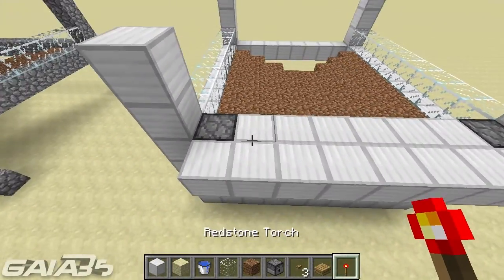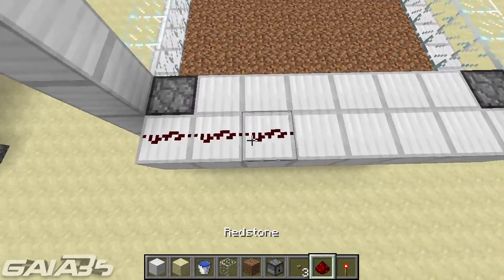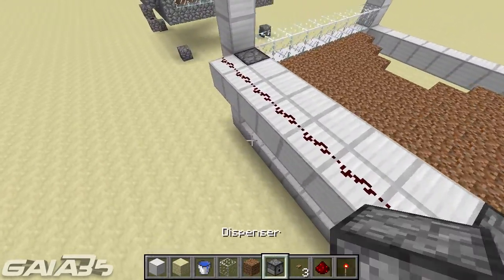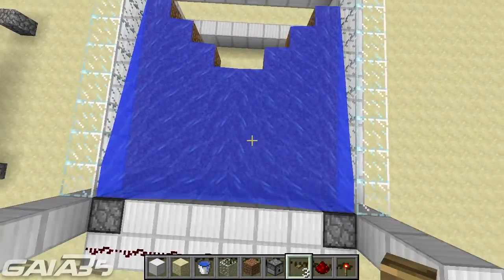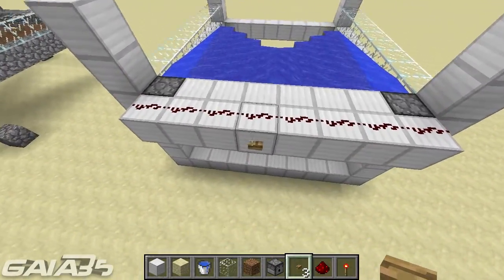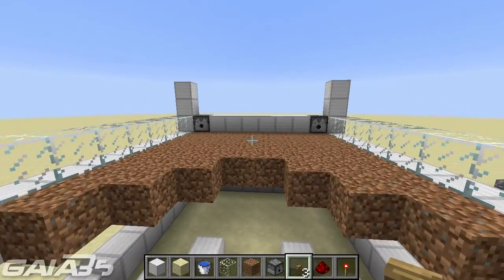To wire the dispensers, all you have to do is grab some redstone, place the line back here, and there you have it — they are wired. I will get to the total wiring later.